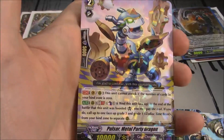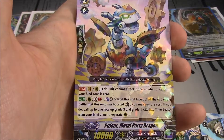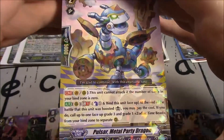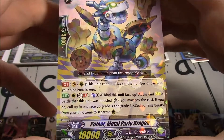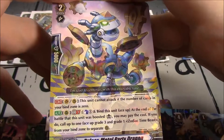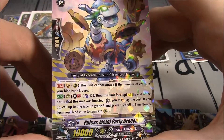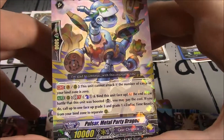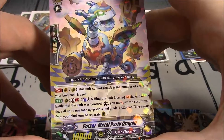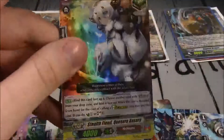Regalia of Brewing Benmu, Pulsar Metal Party Dragon — Grade 2, 10k. Vanguard or Rearguard: this unit cannot attack with the number of cards in your hand bind zone being 0. GB1, Counterblast 1, bind this unit face up — at the end of the battle this unit boosted; you may pay the cost; call up to 1 face-up grade 3 and grade 1 Zodiac Time Beast from your bind zone to separate rearguard. And we get one of the heal triggers — we get it for Nubatama. So it's one of those that when it's paid for the cost of G-Guarding, you bind it along with another heal trigger, and Counter Charge 1 or Soul Charge 1.